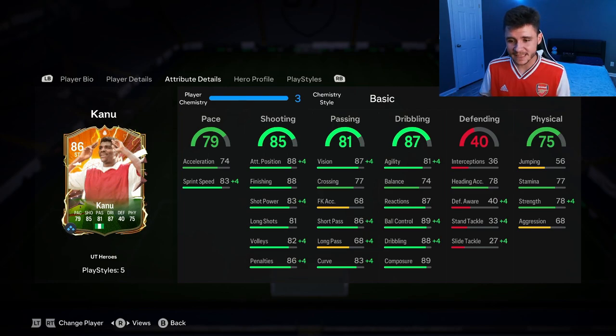Last but not least, we do have 75 physical on the card — 56 jumping, 77 stamina which might be a bit of an issue, 78 strength, and 68 aggression.